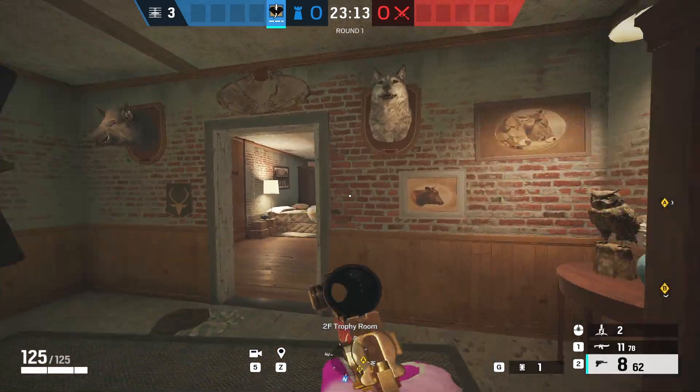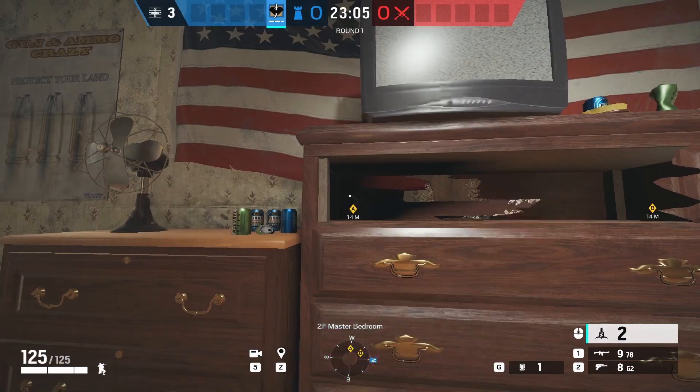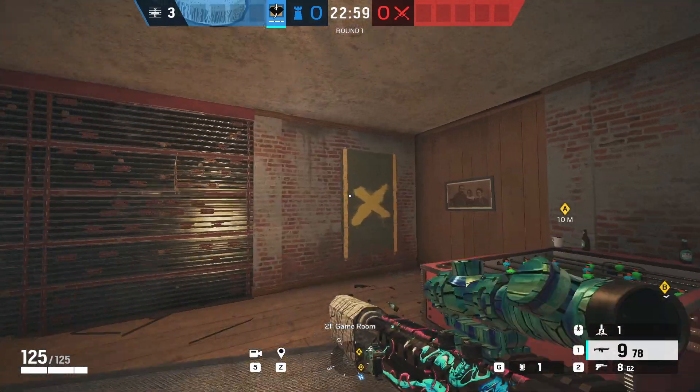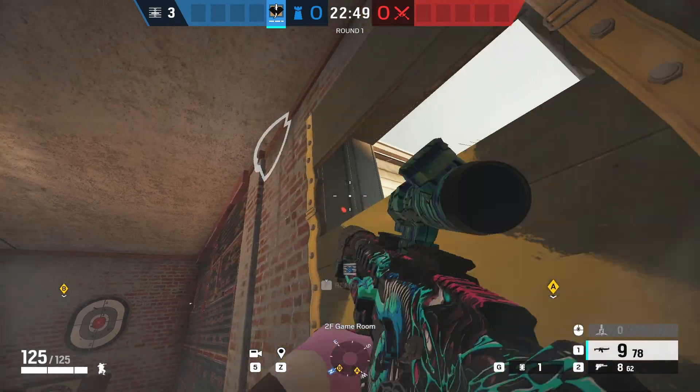Bedroom walls can be electrified by placing one inside of this drawer inside the actual bedroom. The other is going to go all the way around from games room through window, thrown outside, and this gets the right hand wall, meaning both walls are now electrified.